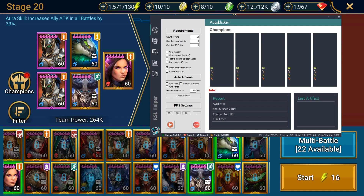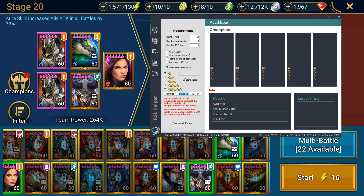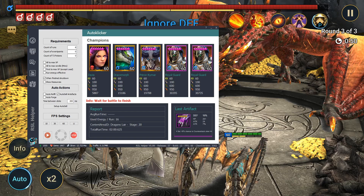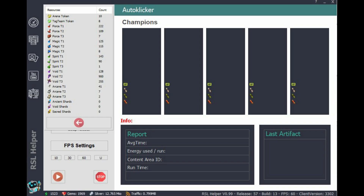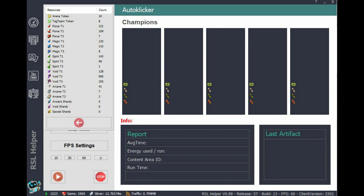Here we're seeing the artifact auto-selling section, where you can specify the rarity of the artifacts you want to sell, how many stars they have, and whether or not they have flat stats — for chests, gauntlets, and boots. I ran a few dungeon runs with the auto-clicker, specifically on Dragon, and it always shows you the last artifact you got. It shows all sorts of statistics on your runs, and you can also click the Show Resource button to list everything you've got in your account — shards, energy, scrolls, tokens — everything you need to keep track of your resource consumption, which is very interesting, especially for free-to-play players.